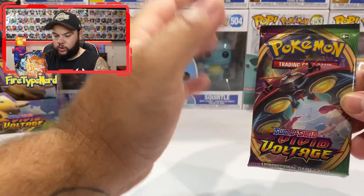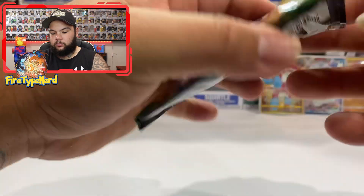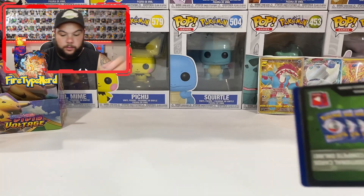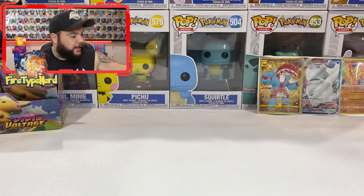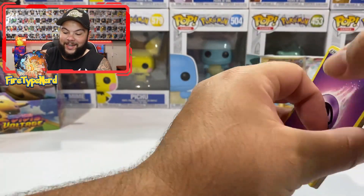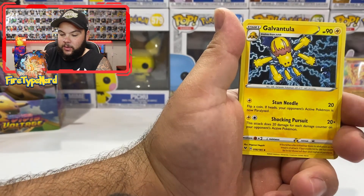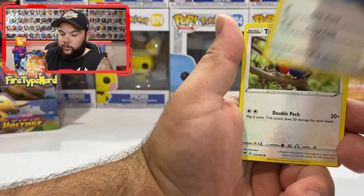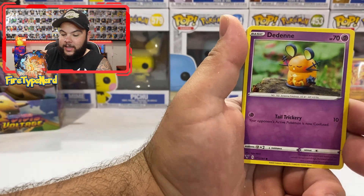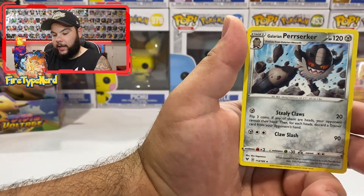We have an Orbeetle next — I'm pretty sure it is an Orbeetle, if I'm wrong let me know in the comments. Now I'm pretty sure you can get a Lugia — I would like to get a Lugia, I think that would be awesome. Aromatic Energy, Galvantula, Swellow — I love Swellow — followed by a Tylo, Yanma, Wooper, Dedenne, Pikipek, Clefairy Reverse Holo — and a Perrserker.